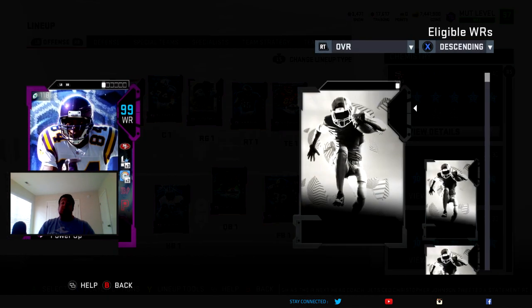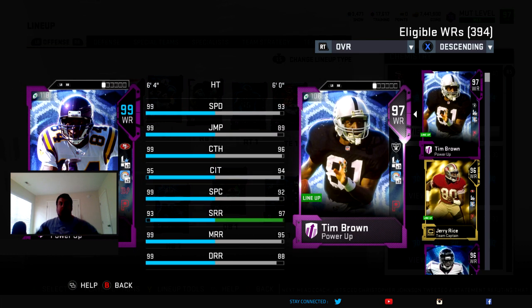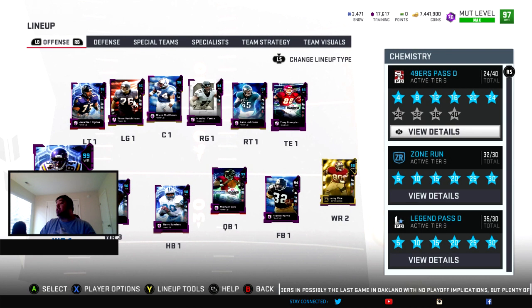This Randy Moss card is something else. He has 99 speed, 99 jumping, 99 catching, 95 catching in traffic, 99 spec catch, 93 short, 99 medium, 99 deep route running, with two chems — playmaker and deep route specialist. He has 95 stock speed, powered up to 96. With Sprinter tier 3 you can add plus 2 speed to get 98, then plus 1 from Coach Madden Physical gets him to 99. Technically he has 100 speed in game.